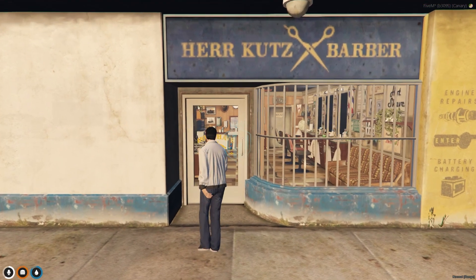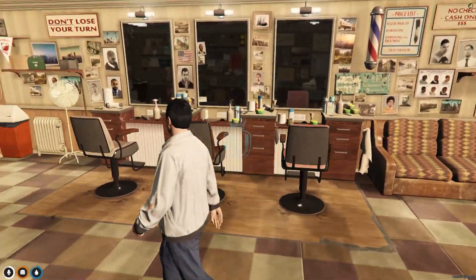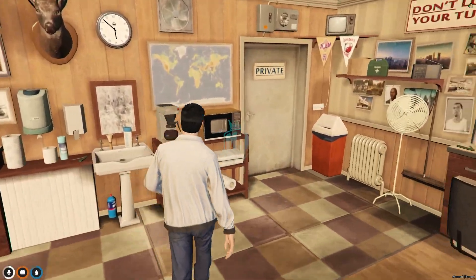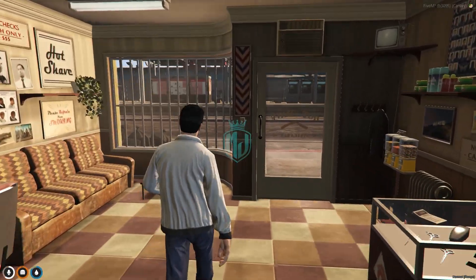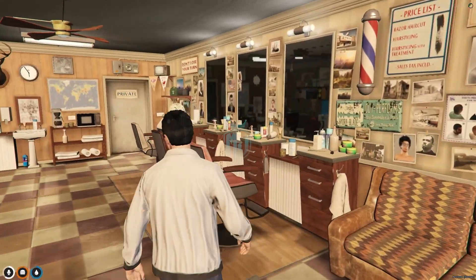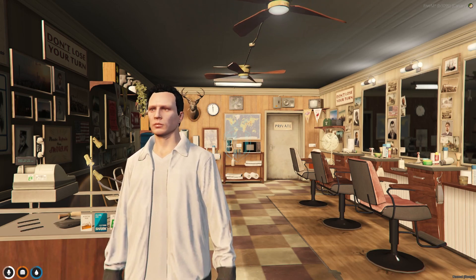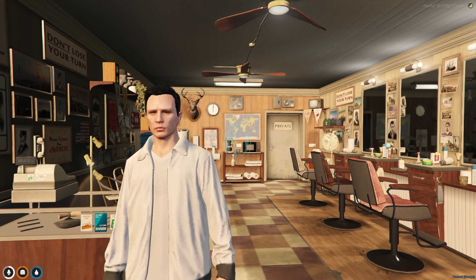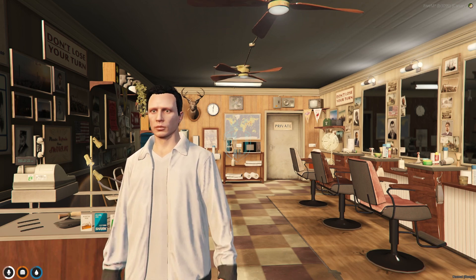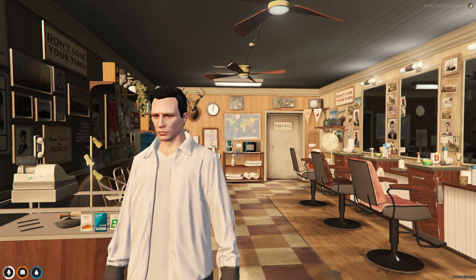So right now as we can see, we have our default one. This is the interior which we have right now, and we are going to replace all the barber shop MLOs which we have in the city right now. I will mention the link in the description box. If you like this MLO which I am going to show you right now, you can easily get it from there and use our discount code MJDEV15 to get an extra 15% discount on all over the map.